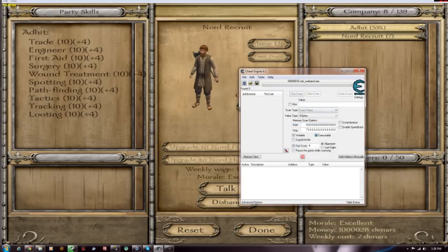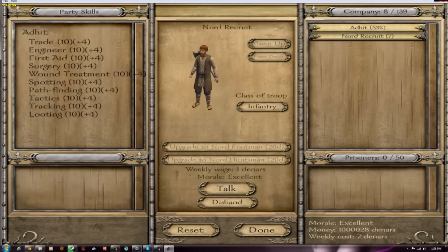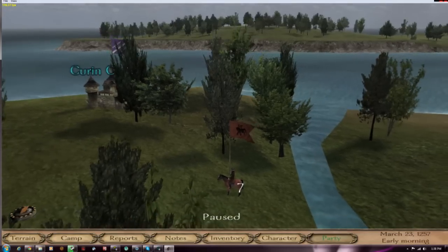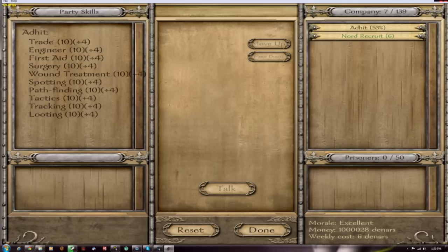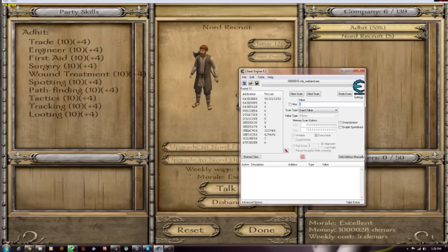Find Mount & Blade in the process list and open it. You have seven troops, so do a first scan for seven. You can either add XP or disband them — I'll just disband, it's easier. Now I have six left, so do a next scan. See, there are fewer results now. Disband again — now five.